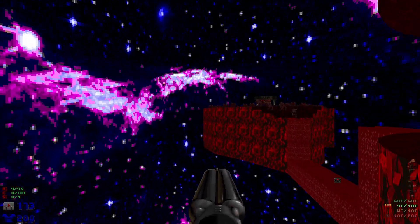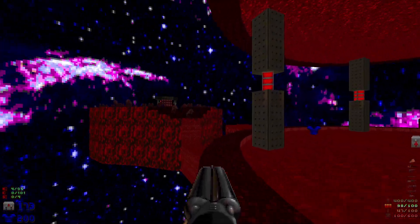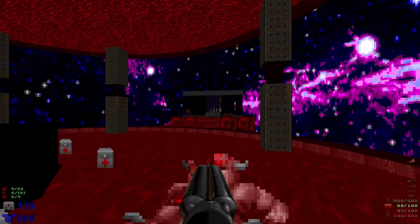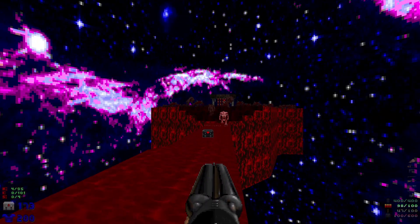As we head out we'll see that the blood falls will start to rise, giving us access to the four different directions. We're going to have some pinkies here to take out, so let's get ready to shoot these guys.